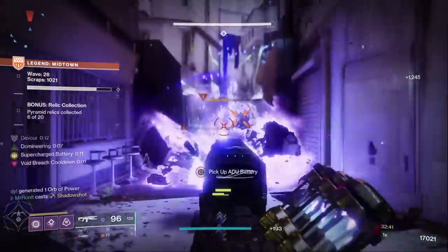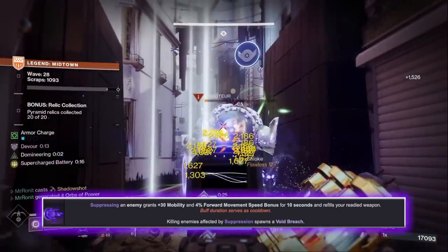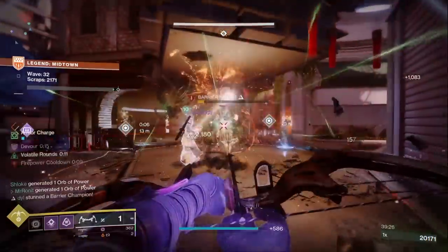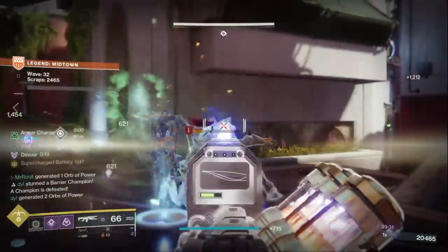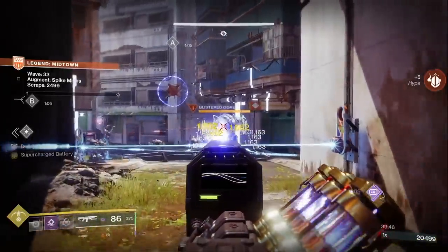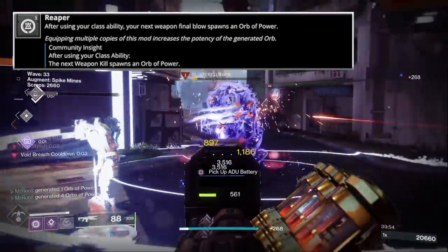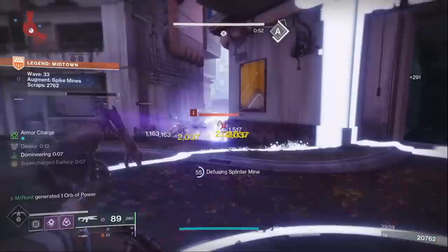The icing on the cake is the fragment Echo of Domineering, which whenever we suppress targets also reloads our Wave Splitter. When we destroy those suppressed targets, it generates void breaches, which also proc Devour through our fragments and give us back more class ability energy. Class ability energy is important for this build because to start the gameplay loop, we go invisible using Vanishing Step dodge, and then through Reaper our first kill itself generates an orb of power. So the more class ability energy we can gain, the better.